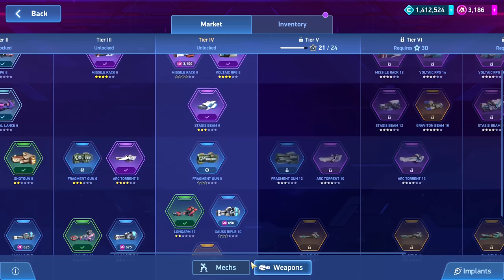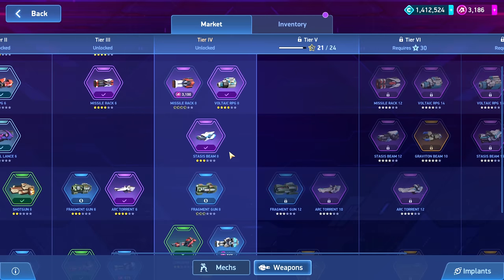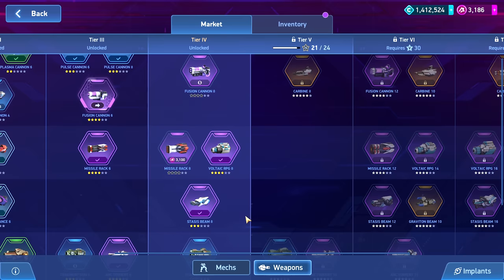Another option you may have is either the Fusion Cannon 8 or the Fragment Gun 8 — both are currently paid items, but that may change by the time the Gear Hub comes out. In my opinion the Fragment Gun would be a great weapon to get because it would replace my Shotgun 8 close-up build and be really nice, so I can still use Jester or another pilot for that. I'm guessing it'll cost somewhere between 600 to 900 A-coins once available, which seems like a realistic and useful item.